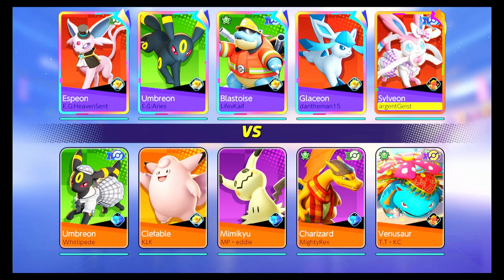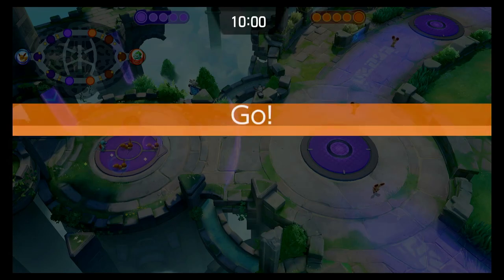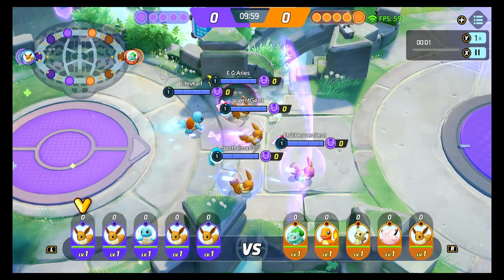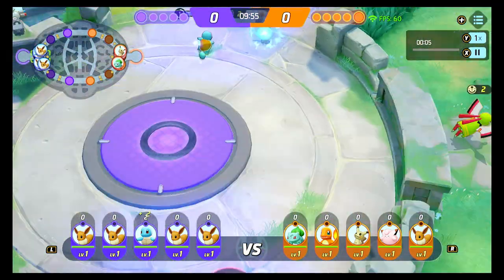Obviously our team has four Eevees on it. If our Blastoise player has Leafy on, he should feel bad. Otherwise we can go ahead and get on into it. I've been focusing mostly on top lane this season, but Glaceon and I decided to play some jungle, which makes sense in this comp. So we are just going to dive on into it.